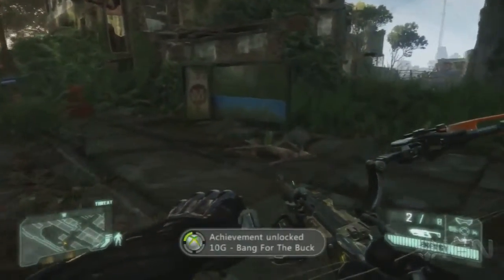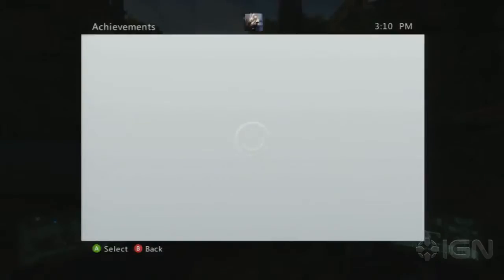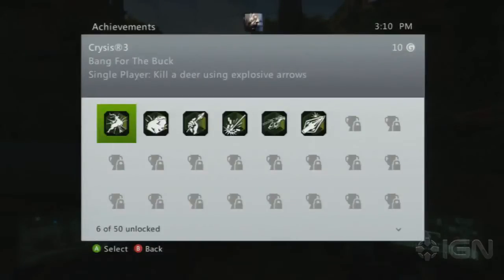So there you go — Bang for the Buck. It's worth 10G. It's really easy to get; it's right there at the beginning of Chapter 2. And as you can see: single player, kill a deer using explosive arrows.